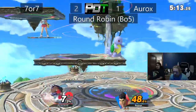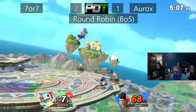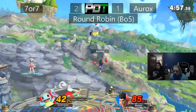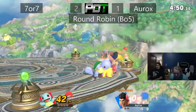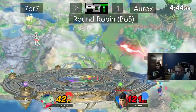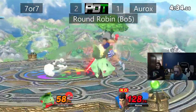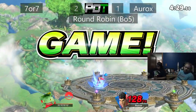Brutal aerial combo from the Mac — very good. Seems like 7 can get Aurox off stage a lot, but the Mac just has good burst options to get straight back on the stage and deny that edge guard potential completely. Ooh, that dash tech might have been able to just straight up combo into KO Punch. Boider does it instead — Game 4 going to Aurox.